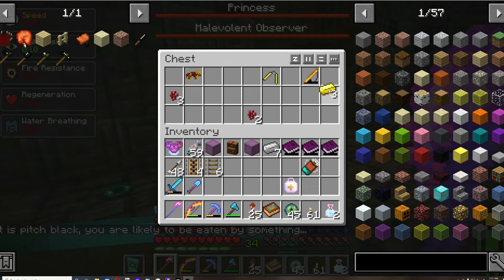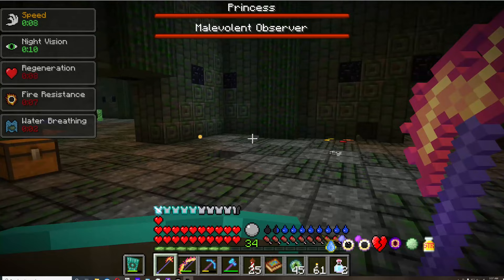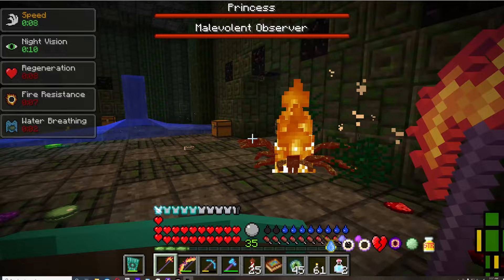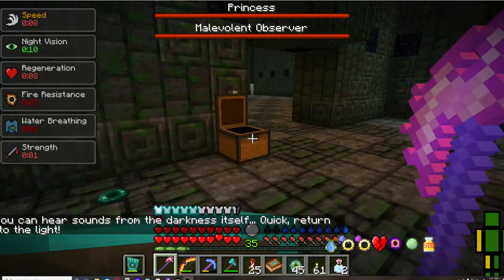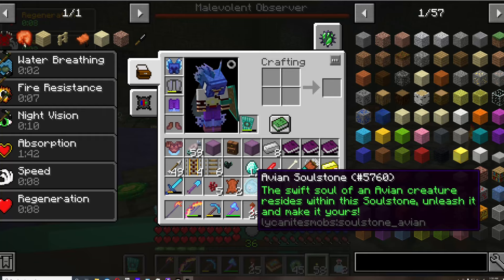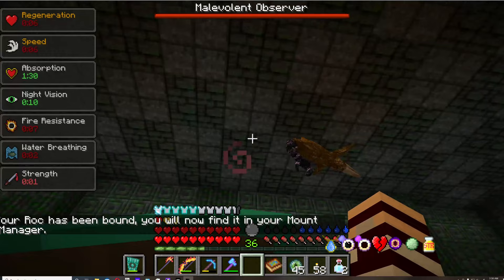I would say these dungeons are easier than the cabin dungeons because you can take them one room at a time and don't feel overwhelmed. Because of my armor I'm pretty confident I won't die. The cool thing about the bosses is that they will drop summoning orbs and you can summon different minions. I got an Avian soul from this one.